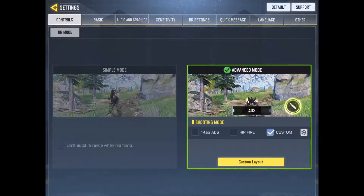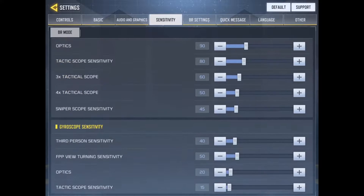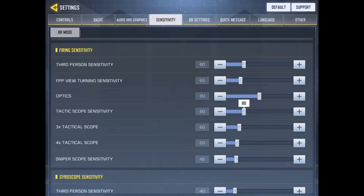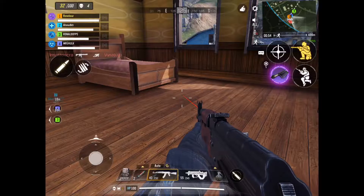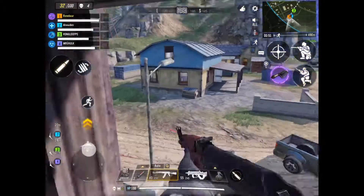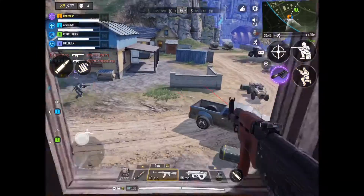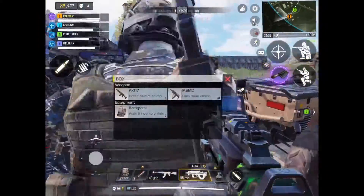I'm just going to change the sensitivity real quick because it feels a little bit slow. I see — it's this part right here, the firing sensitivity. I don't know why Tencent made separate sensitivity settings. I know this is mobile and you can customize as many as you want, but at least they could make it simple like the console version — just a horizontal and vertical sensitivity option. But they made it with 100 full details about sensitivity, which is kind of funny.